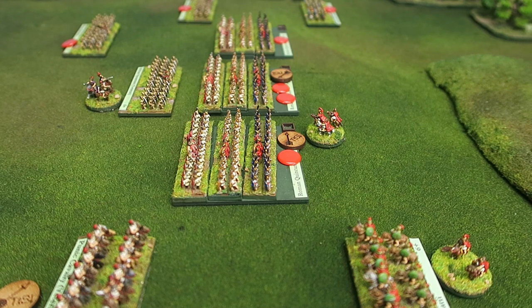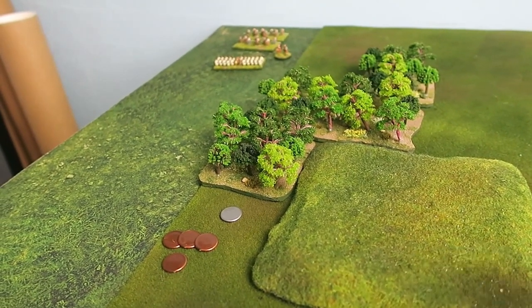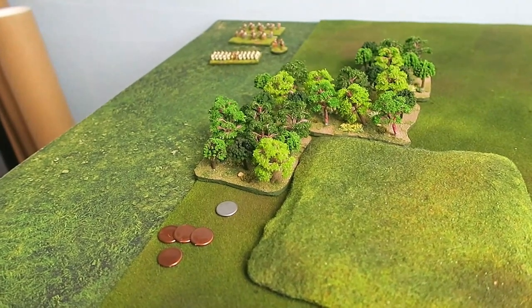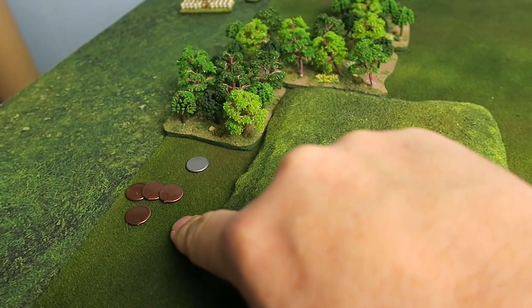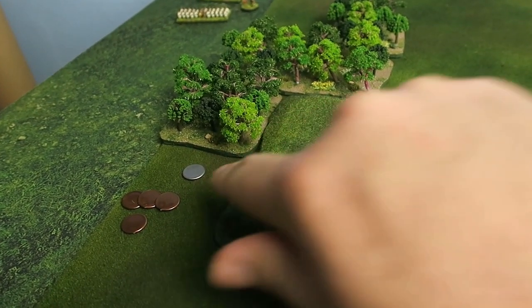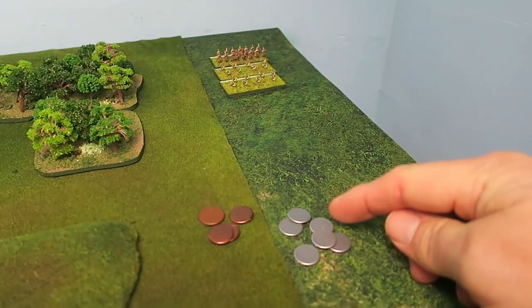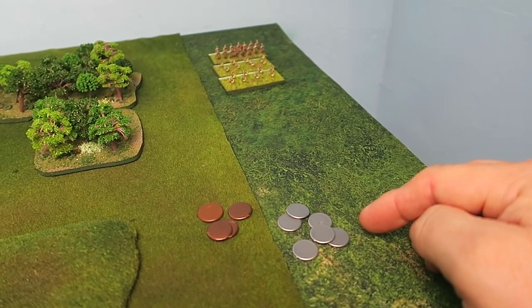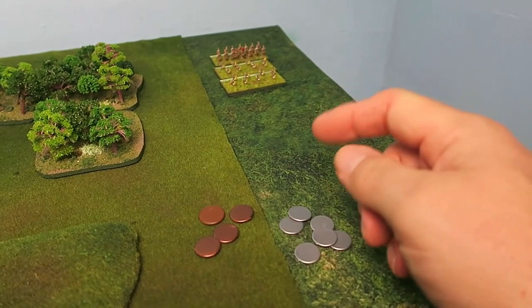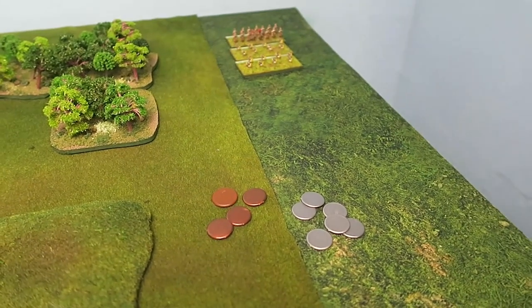In terms of victory medals: the Carthaginian units destroyed have given the Romans four victory medals, but the Carthaginians are down to just one of their own six remaining. On the Roman side, they've gained six victory medals from the Carthaginians but still have four of their own remaining, so they're quite far from breaking. The advantage is definitely with the Romans at this stage of the game.